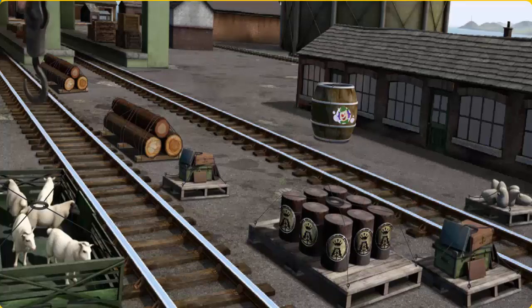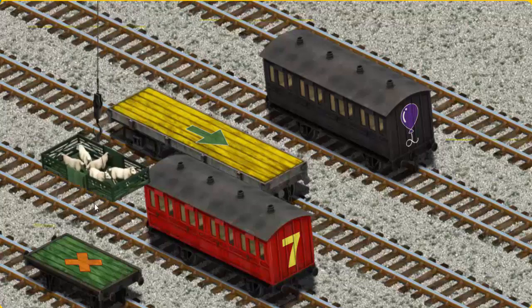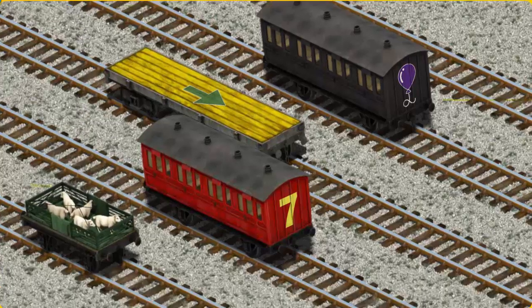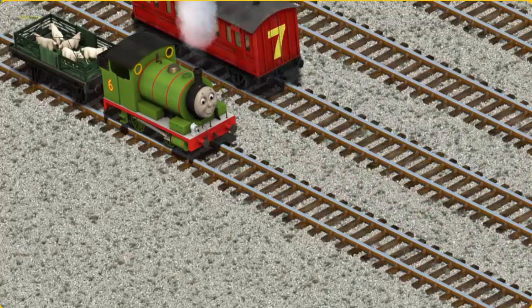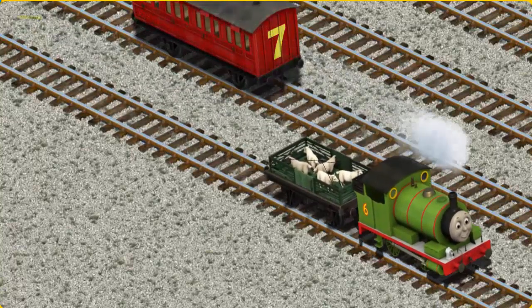There you go. Let's lift and load. Now the cargo must be loaded. Show Cranky where the green flatbed with an orange X is. You found it!